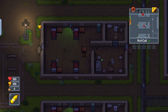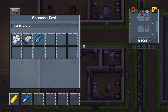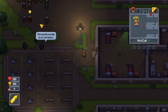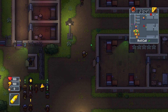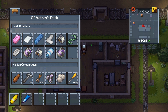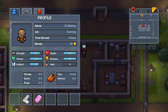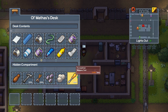We got ourselves some glue. Just hook a brother up with some toilet paper. We have so much stuff. I don't know what to do with this bed snake, but you know what we're going to do? We're going to make ourselves a little beat-em-up sock mace. We're just going to store it, I guess.